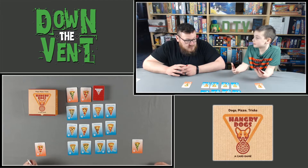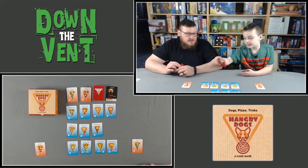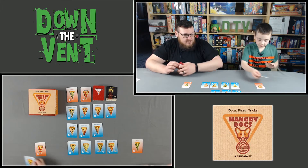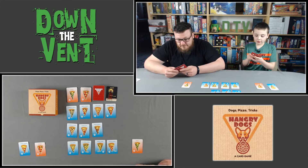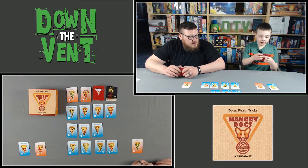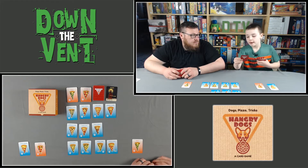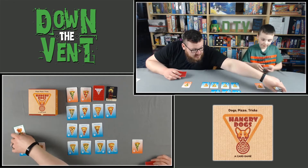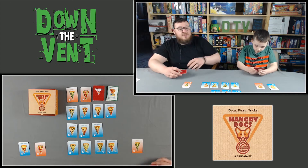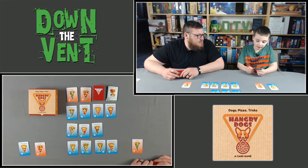Jonah goes first. He plays The Force, a mystic raccoon, to steal a stuffed pepperoni pizza. Then he plays a control freak — a breed of tricksters — which gives two extra tricks. So because Jonah played the trickster breed he gets to play two more tricks this turn. Normally you can only play one trick, but that card gives two extras. Not so fast — that card stops him from stealing or playing tricks.